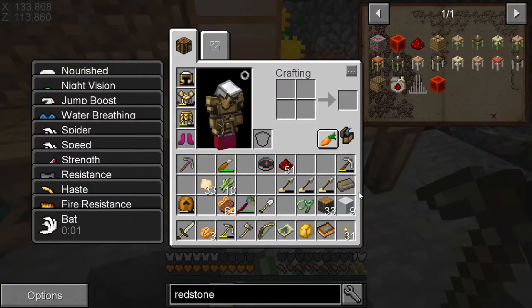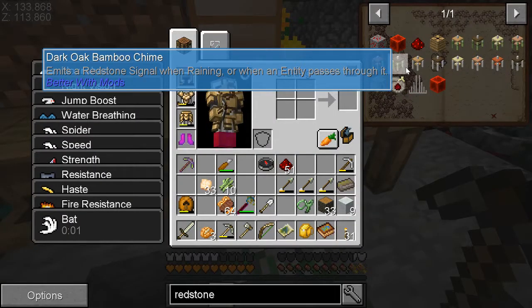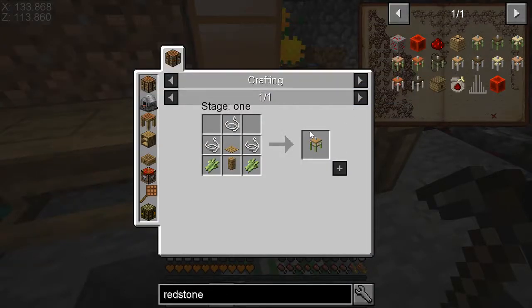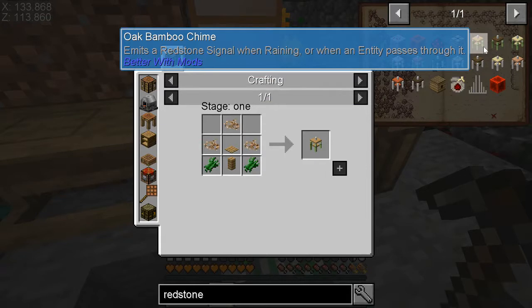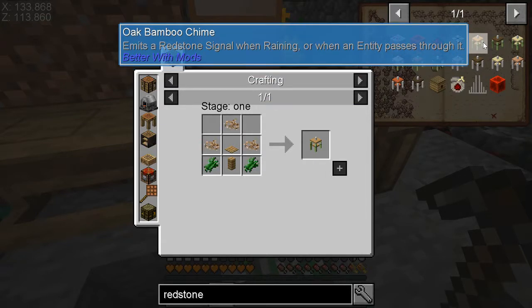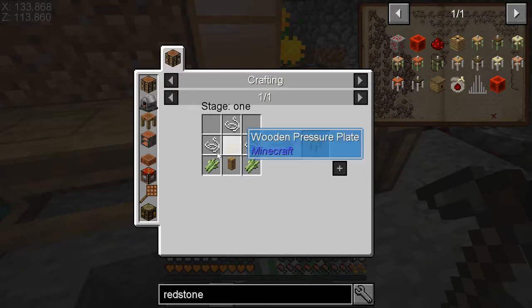The other thing I was really looking at was these chimes. They emit a redstone signal when raining or when an entity passes through them. I don't know if sugarcane growing will count as passing through it, but if it goes whenever it rains — and it seems to rain a lot here — I was thinking I could finally make an automated sugarcane farm.